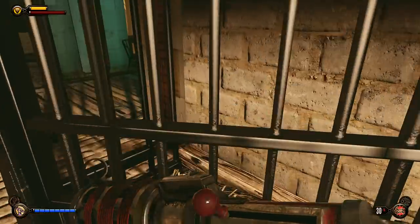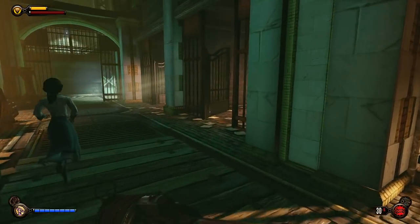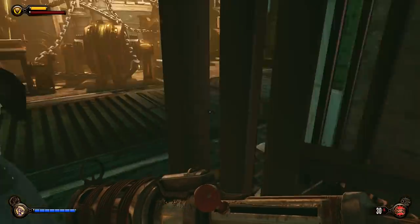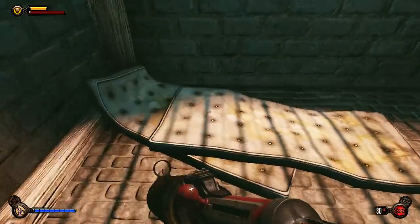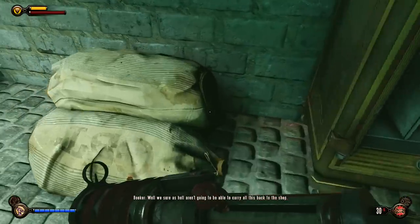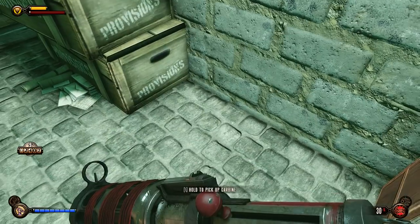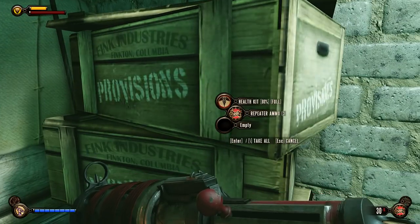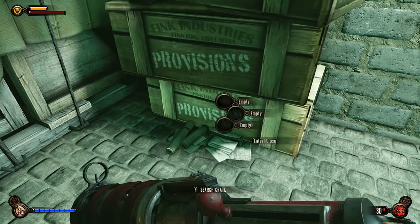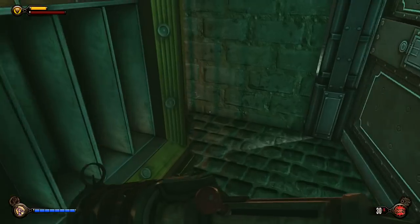Lockpick back here, that's pretty much it. What else we got? Any lockpicks? Nothing in there, nothing in here. We sure as hell aren't gonna be able to carry all this back to the shop. Got a Carbon. Maybe got a hundred. Better save that in case I need that crate for the health. So we got Carbons if we need them too.